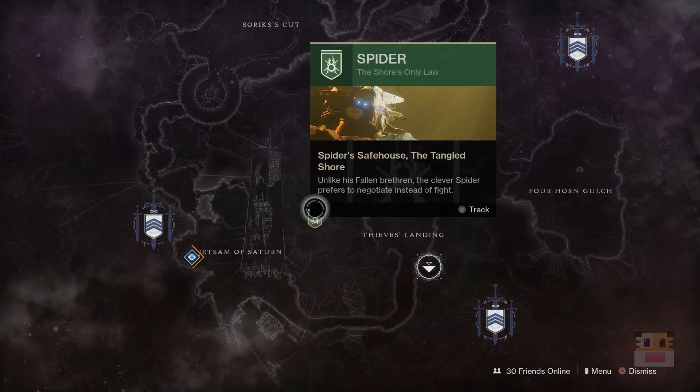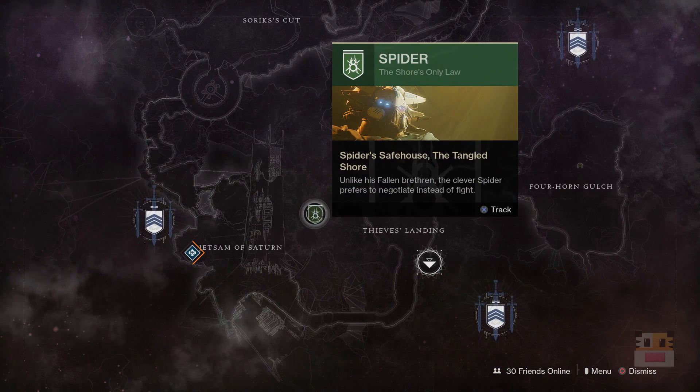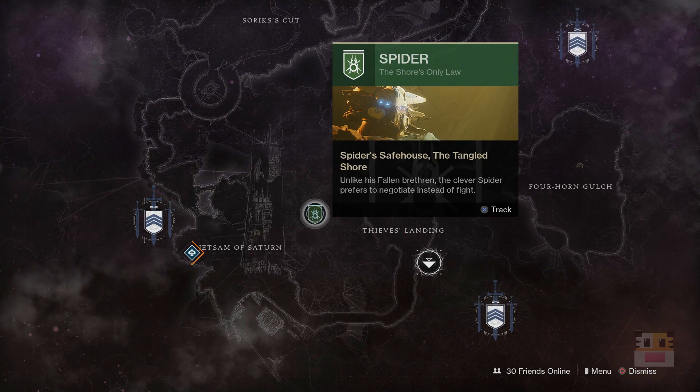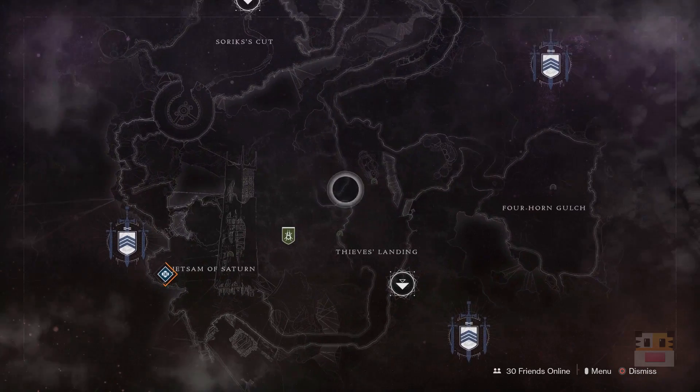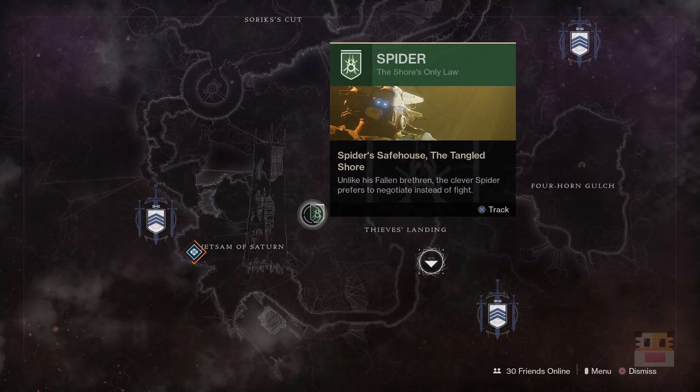A friendly reminder: make sure you go pick up your Spider Bounty for the Powerful reward if you're going for those. And again, if you are at the maximum level, it's still worth it to go after these bounties — because as soon as the next DLC comes with 50 more levels to grind, if you have a bunch of these in your inventory you can just claim all of them at the same time and get a good boost. Complete these, keep them in your inventory, and get some Enhancement Cores as well.